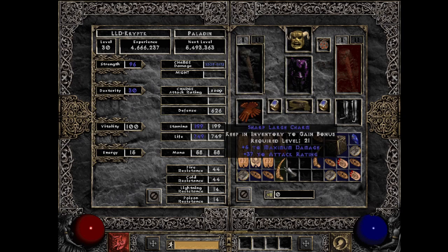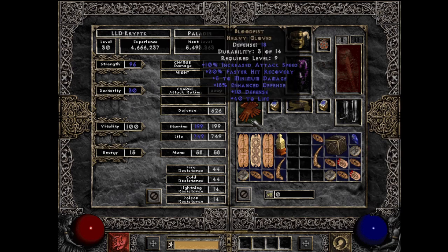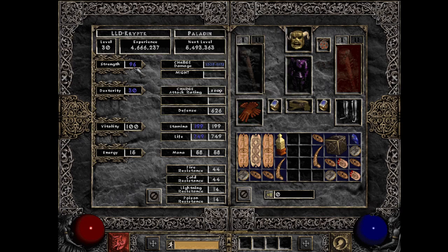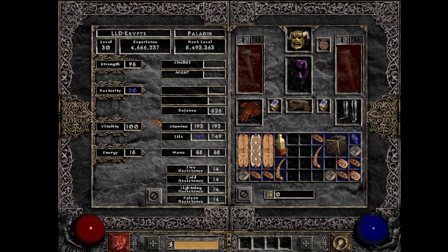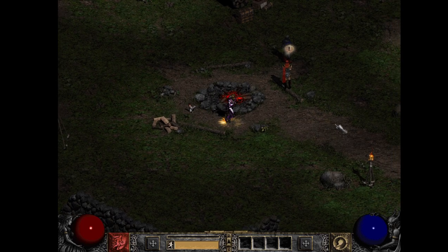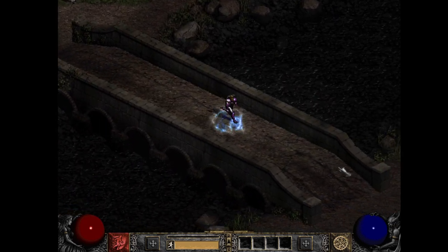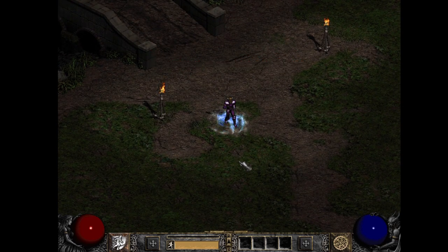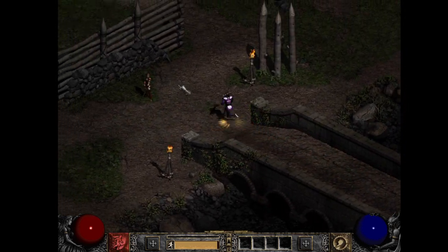I'm not using faster hit recovery charms on this build. Instead I'm using small charms with life and grand charms with max damage and attack rating to ensure I hit and kill in one shot. I do have a couple FHR charms paired with Blood Fist for some recovery. Something to note: this Bone Snap requires 96 strength. I have a one-strength charm in my inventory — if I lift it up, the item goes red, meaning it's strength bugged. When a player looks at me, they can't see my weapon because I need that charm to meet the strength requirement. Since they can't see my weapon and I'm using Holy Freeze, they have no idea what kind of dueler I am — Zeal, Hammerdin, anything. It's designed to throw off the opponent and bait them into getting close so I can charge them effectively.